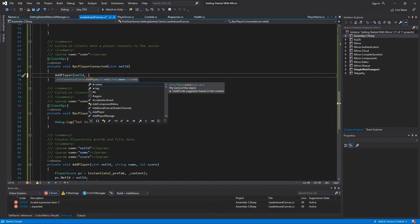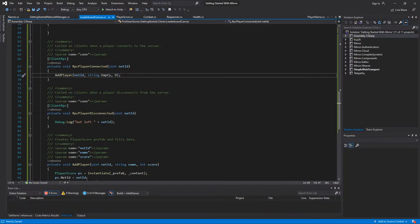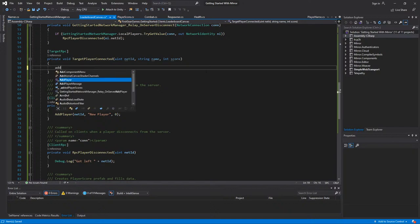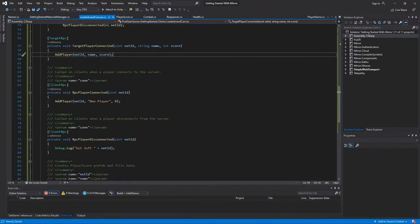Called on client. We'll add the player — they don't have a name yet at this time, so we'll use 'new player' for the name and zero for the score. Then under TargetPlayerConnected we also call AddPlayer with netID, name, and score. For RemovePlayer, we only need the net ID. Under the player disconnected RPC we call RemovePlayer, and when a player connects we call AddPlayer. This is on the server basically — adding the player on both server and client.